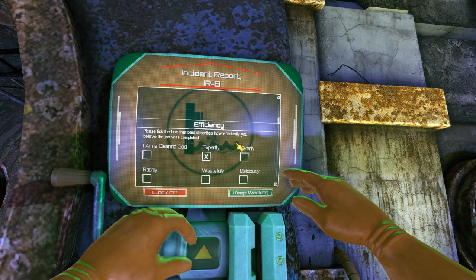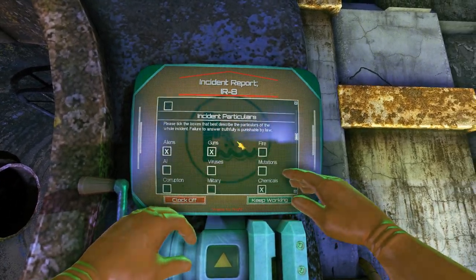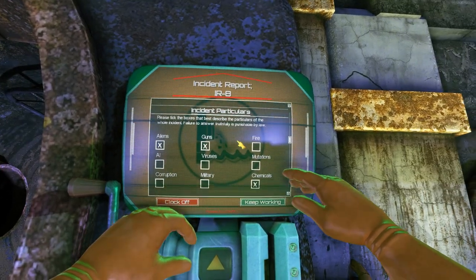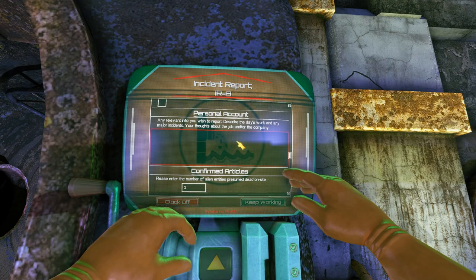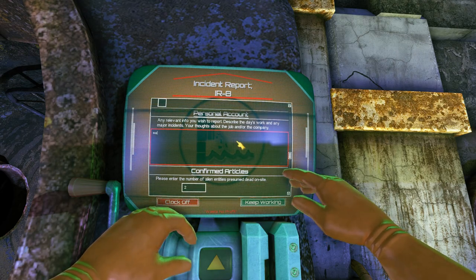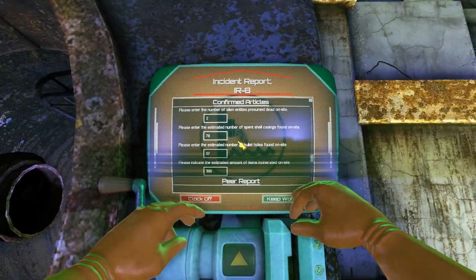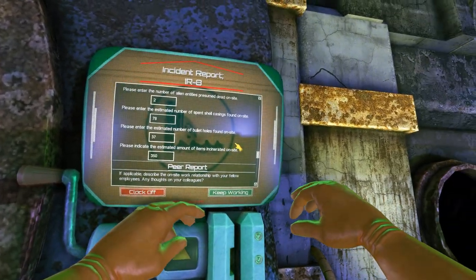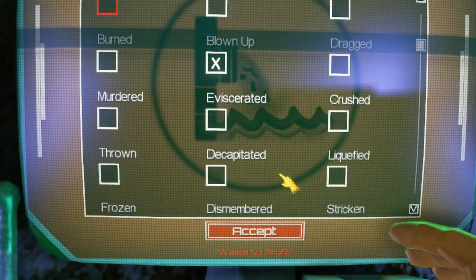Paperwork has two different input fields: checkboxes and text fields. For the checkboxes, they're pretty straightforward — just click on the boxes that apply to the question. For some of the boxes, they will have correct answers, meaning that the responses will be graded. The graded checkboxes mainly include the death particulars for each body you found.